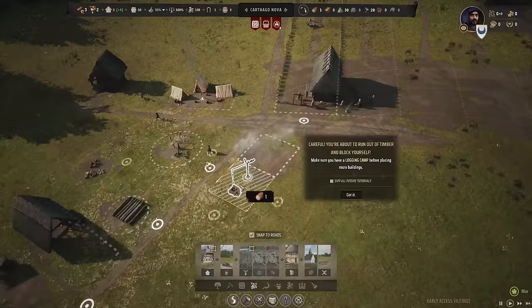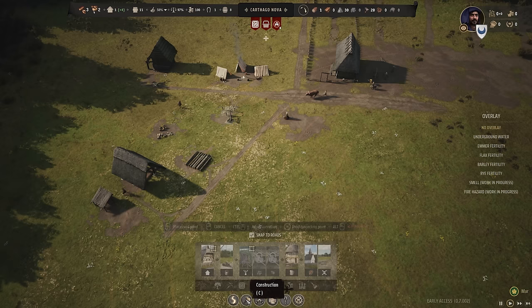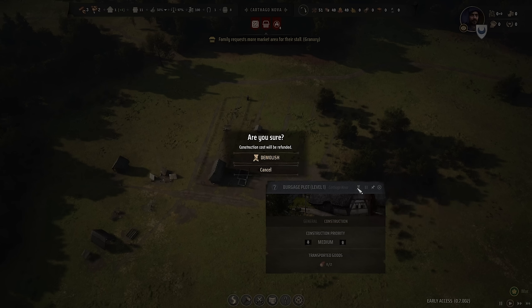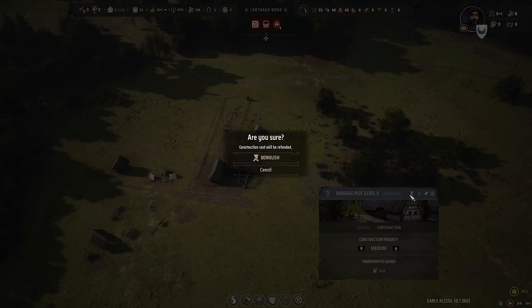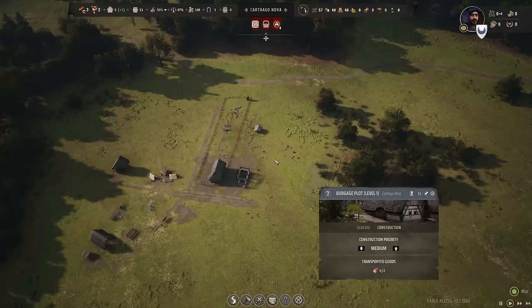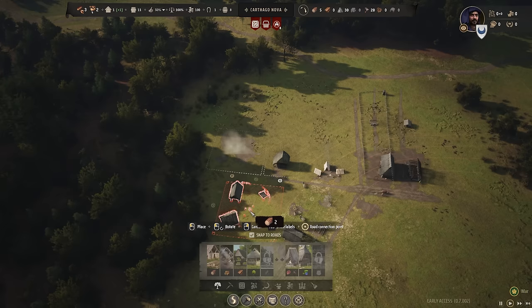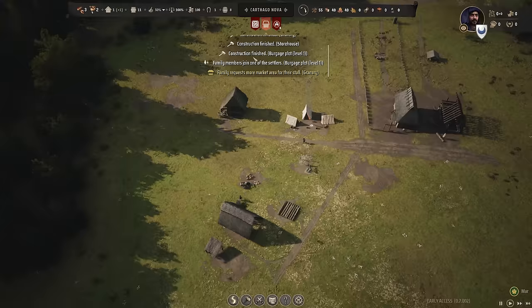Let's put a well in here. It says we're about to run out of timber and block ourselves, so we need to build a logging camp. I may have already built too much before building the logging camp - I may have already screwed up. Let's go into construction and do the logging camp. We want to put it out near plenty of wood. We don't have enough goods for it right now, so let's demolish something first. Now I should be able to build the logging camp. Let's put it right here - that's fairly close to the woods. They're going to finish the second bit of housing and we'll start to improve homelessness, which will help our approval rating.